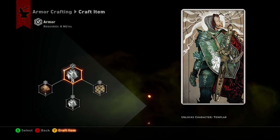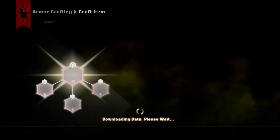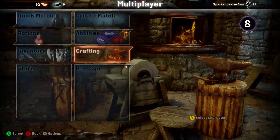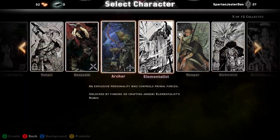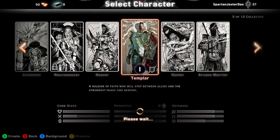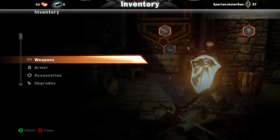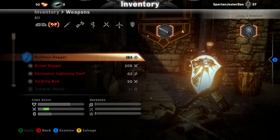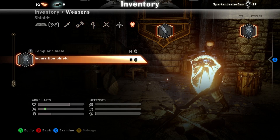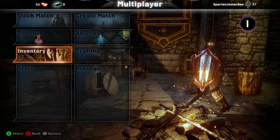Once you put all the materials into the slots, you simply craft the item. And now when you go to select a character you will see that the Templar is now unlocked as a playable class. Just click on it — there we go, Templar — and I can set up different types of weapons and use my Templar shield.